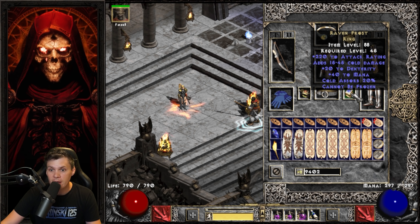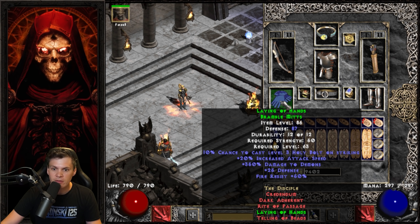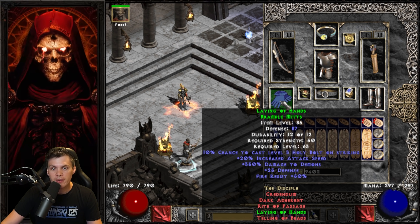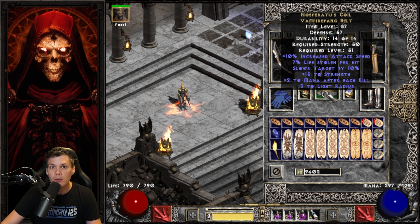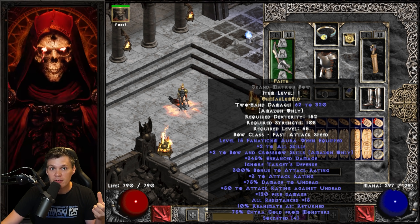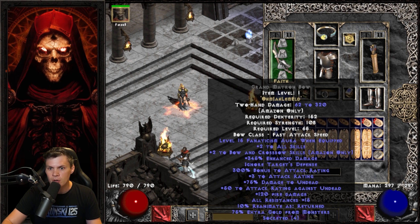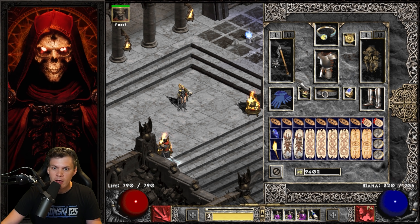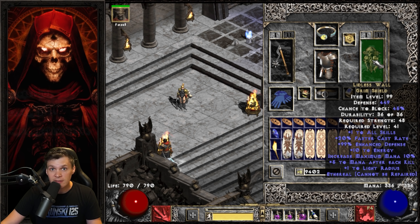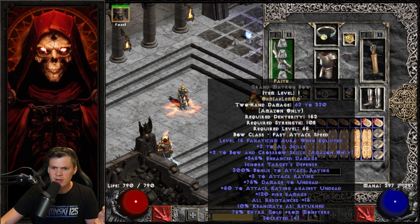For rings I have a dual leech fire res and lightning res ring paired with Raven Frost for dexterity and Cannot Be Frozen. For the belt I have Nosferatu's Coil. For gloves I have Laying of Hands — fire res, ED to demons, and 20% increased attack speed. That 92% IAS breakpoint is: 20 from Laying of Hands, 20 from the helmet jewel, 45 from the Mavina's Diadem, and 10 from the belt — all helping reach that hard breakpoint. I'm using a Grand Matron Bow base; a Mat Bow gives more flexibility, but the Grand Matron Bow required that gear combo to hit 92%. In the offhand I have Call to Arms and Lidless Wall — not Spirit, because of the lower strength requirement.